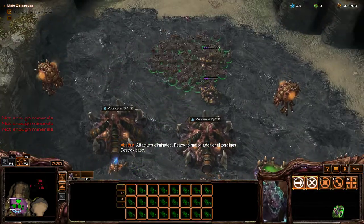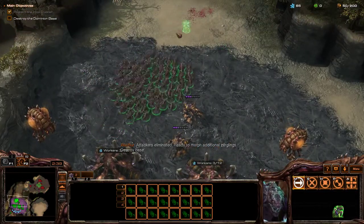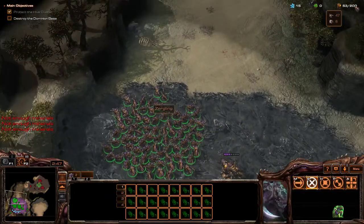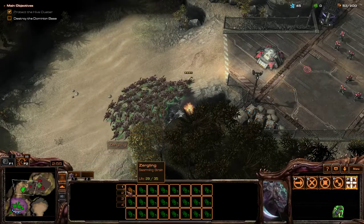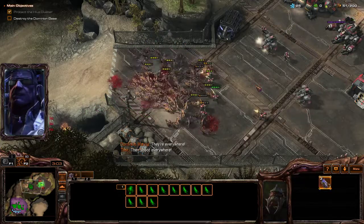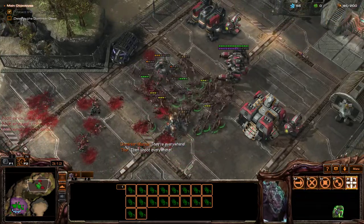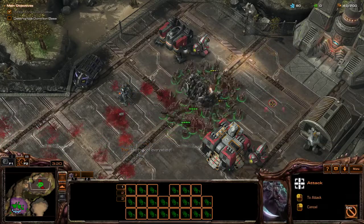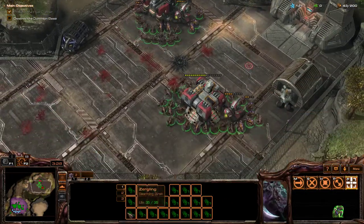Destroy base. A lot of Zerglings though — that's like 50 supply worth of Zerglings. Let's do the math: it's three for one, and I have 50. 50 times three is 150. That's a lot of Zerglings. I think I like the Raptorlings better — they're much more aggressive.